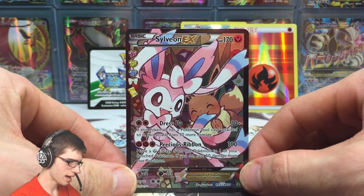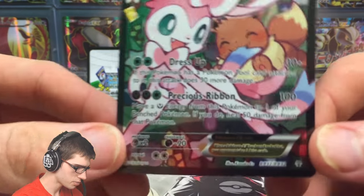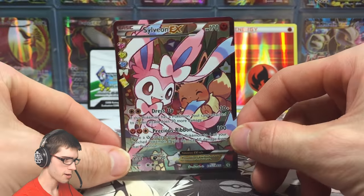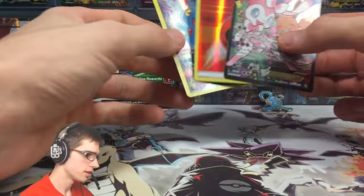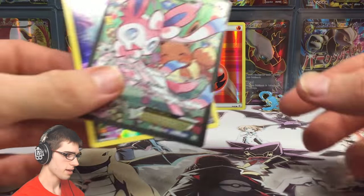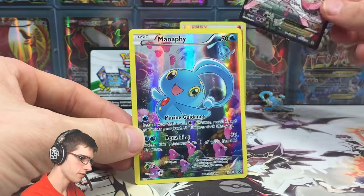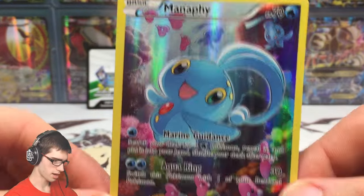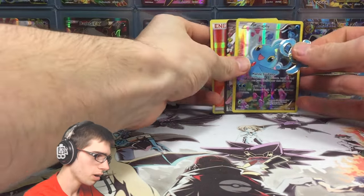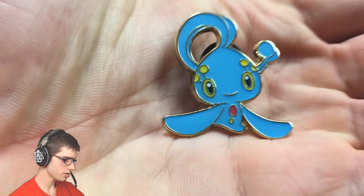I'd have to go through and double check, but we got a Sylveon EX with 170 HP, with Dress Up and Precious Ribbon. Not a bad Manaphy box if I do say so myself. We got the Reverse Fire Energy, which is always nice to pull — they're very playable and look lovely. And we got the awesome looking Sylveon EX full art. Of course we also got the featured promo being the Manaphy full art. And one last look at this Manaphy pin as well — can't forget to appreciate the pins. They just look so good.